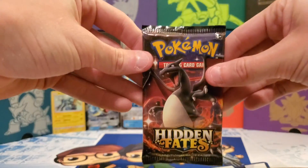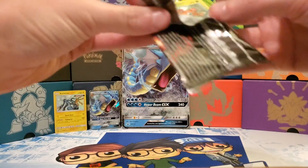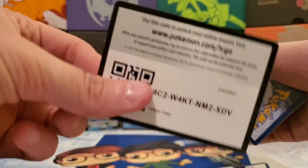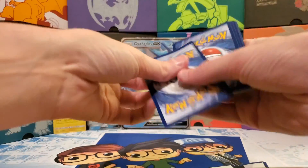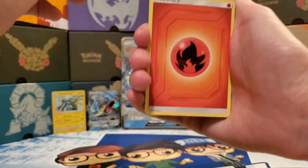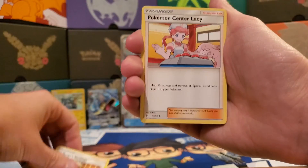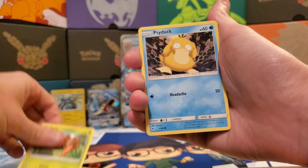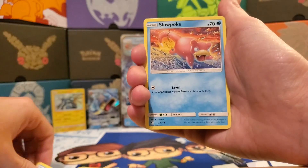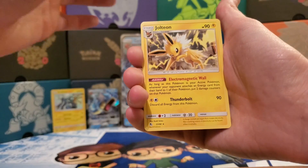Into the first of the Charizard packs here. Starting with a Fire Energy, Misty's Gym, Lieutenant Surge's Strategy, Pokemon Sinner Lady, Paris, Psyduck, Charmander, Magikarp, Slowpoke, Reverse Charmander, and a regular rare Jolteon.